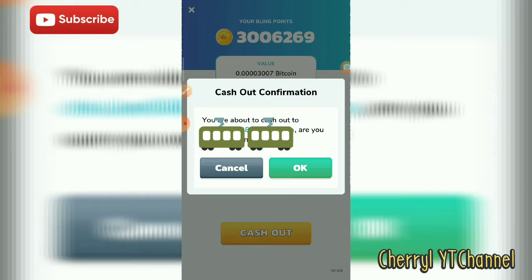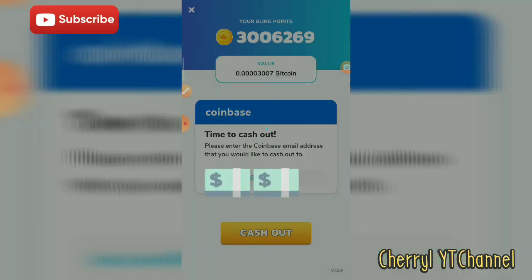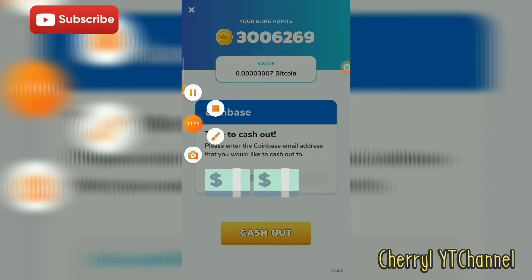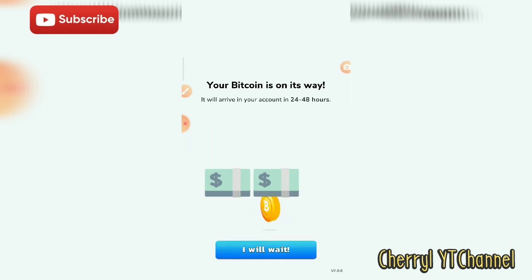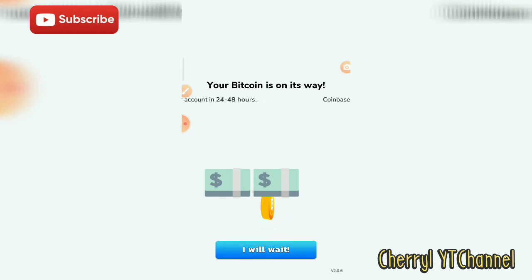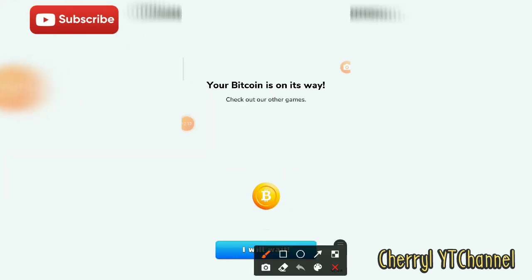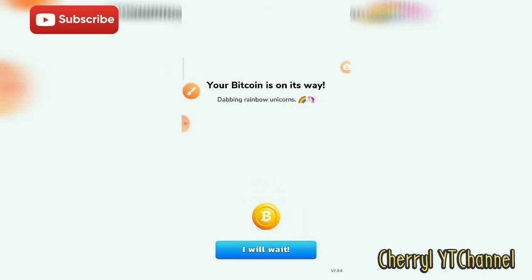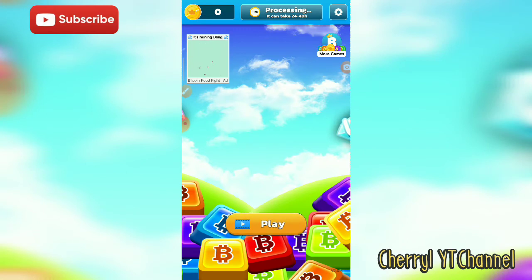After the cash out confirmation — you're about to cash out with your email address — you click confirm. Then you click 'I will wait' because it takes two to three days. You just wait, and I will show you the confirmation of my withdrawal.